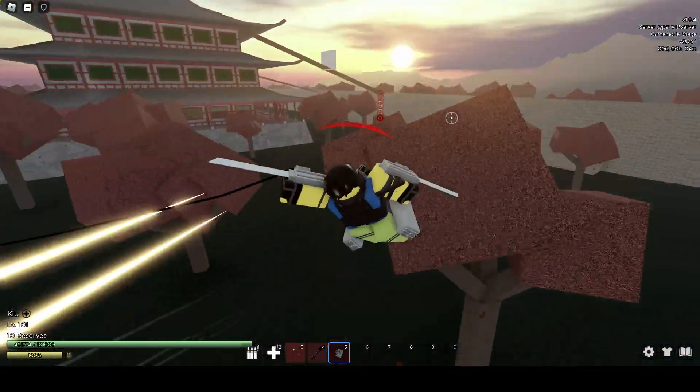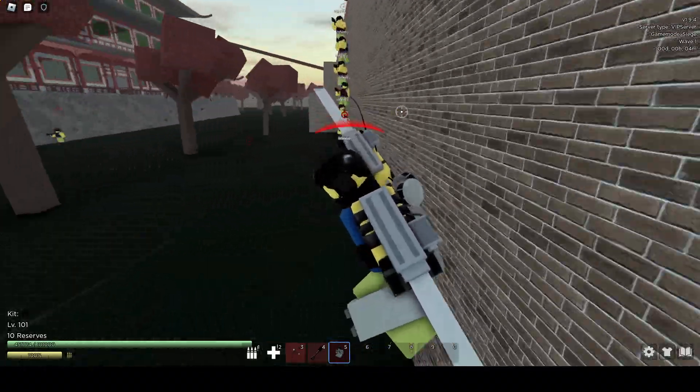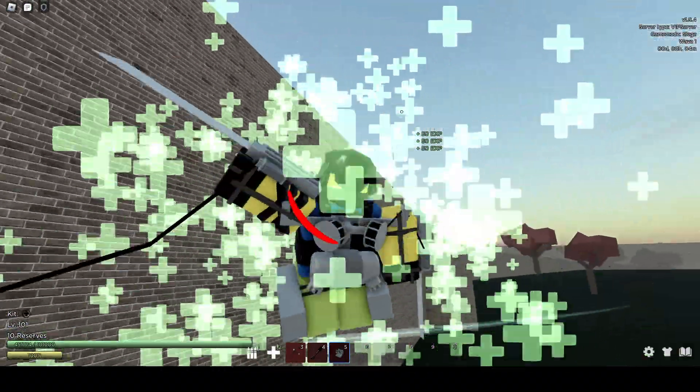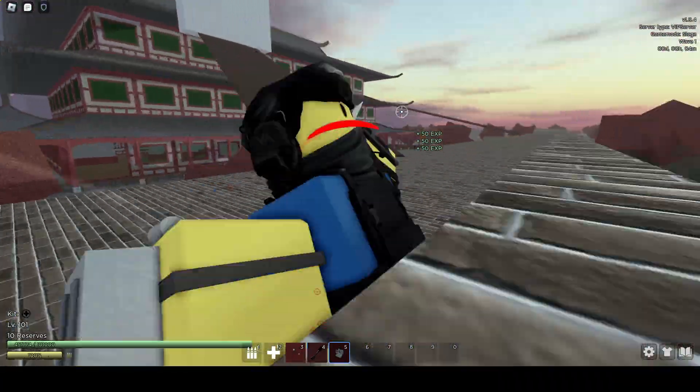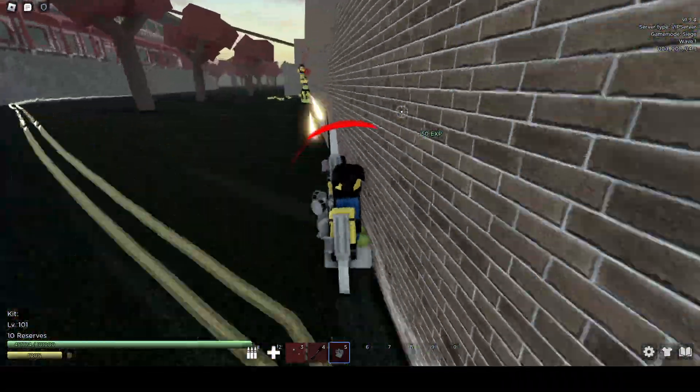Alright, so you can use WASD to influence your equipment, and then you can use it. For every 800 damage you deal with it, it restores one ammo.